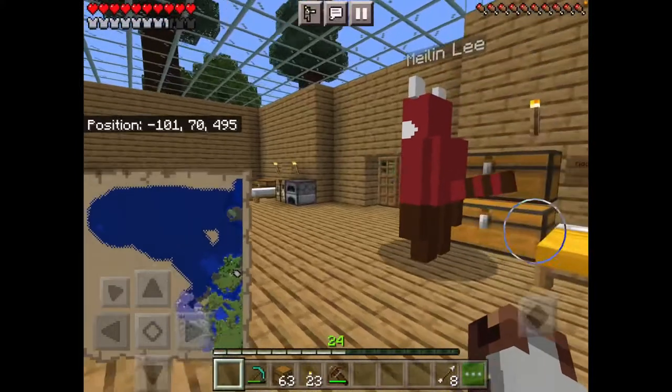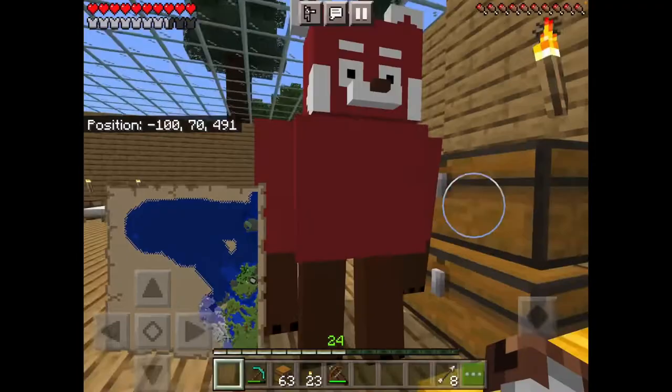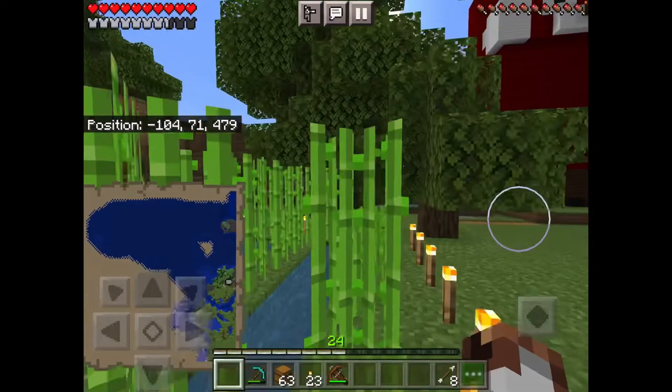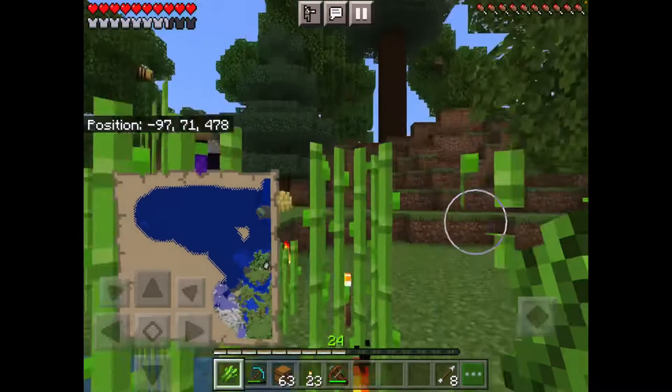How's it going everybody, Elephant Ninja here and welcome back to the Mailin Lee challenge in Minecraft. A lot has definitely changed - I now have an extra double chest. We got a really high stock of sugar cane, and we got a giant statue of Mailin Lee! Looks really cool, I mean the body's kind of small but yeah, I felt like that was good.